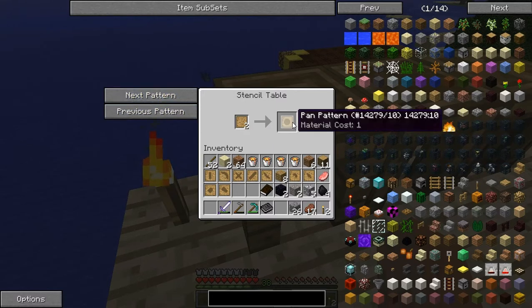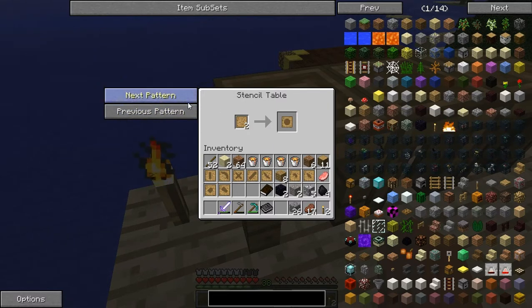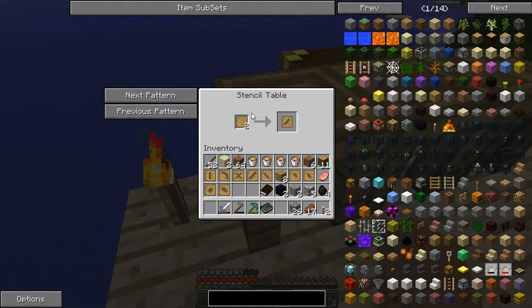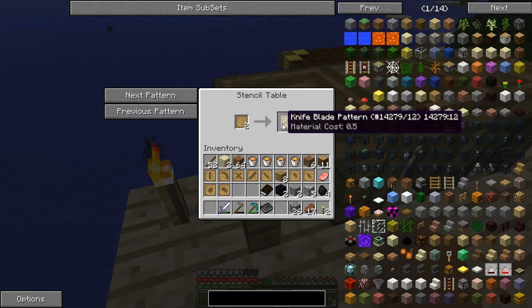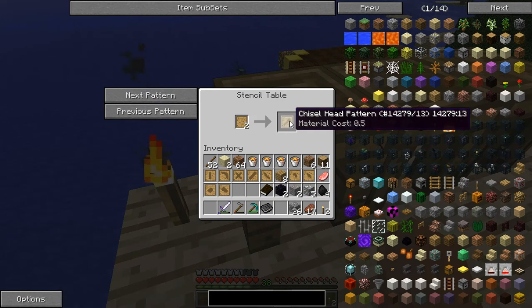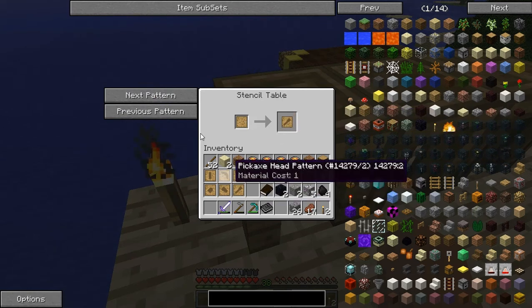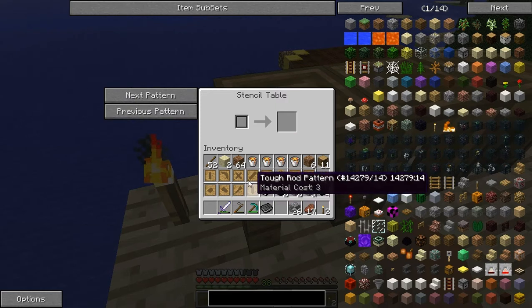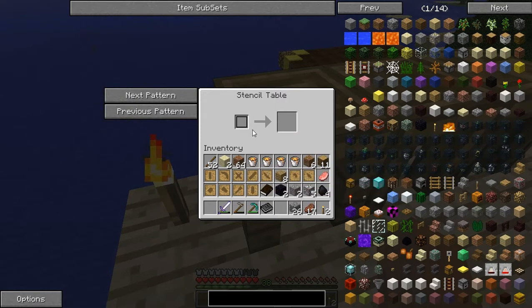Tool bindings, yeah, and a pan pattern, because you can make a big frying pan as an attack weapon. Or a battle sign. Knives I don't really like because they don't have that much range. And I guess we can make this, and a tough rod pattern. So now I've got lots and lots of patterns.